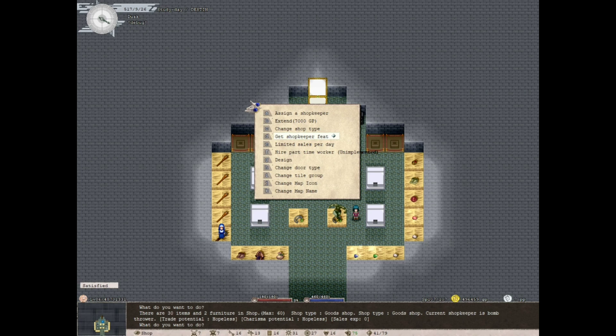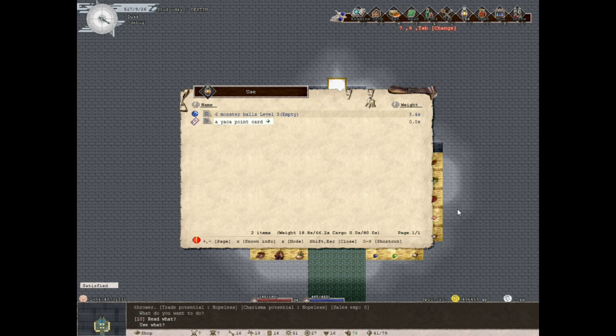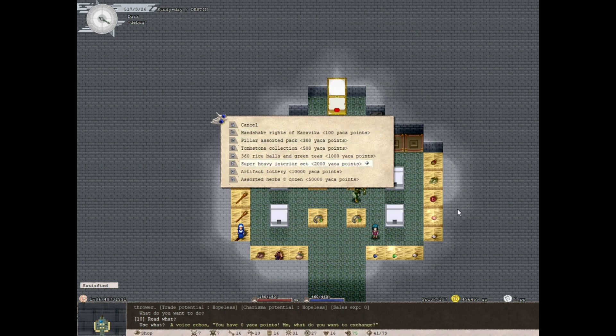One more thing in Elona Plus only: Yakatek points. I picked up a Yakatek Yakapoint card when I walked in. You accumulate points over time and can unlock various titles and perks with them. This mechanic was introduced in version 1.95, so it's fairly new and not fully documented on the wiki yet.